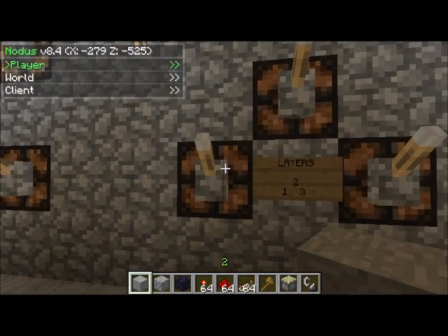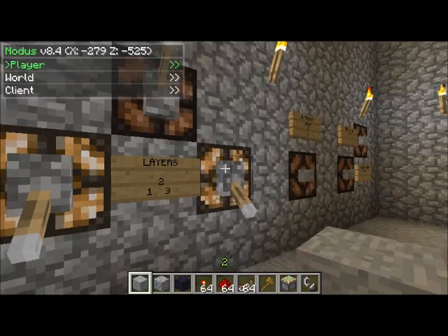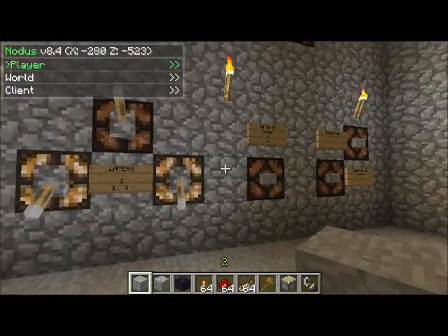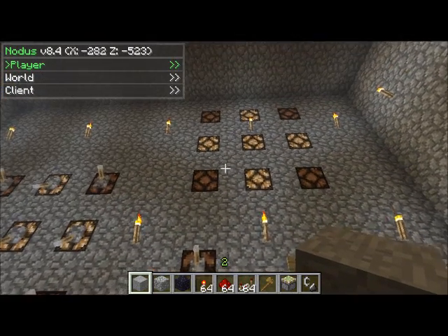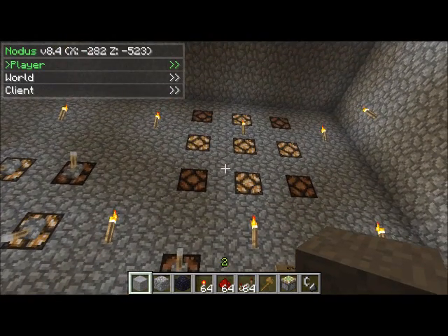So here's the layers. We want to print to layer 1 and 3 right now because 1 and 3 are going to be that design. We just write to the layer and then it shows up because we are reading layers 1 and 3, so that's why it shows up right there.